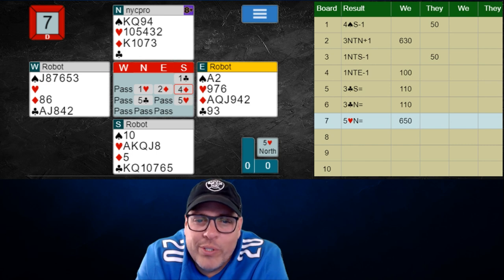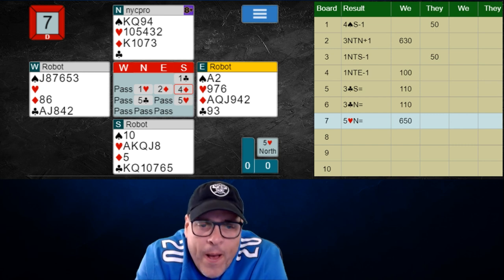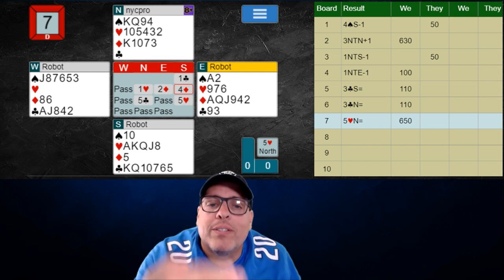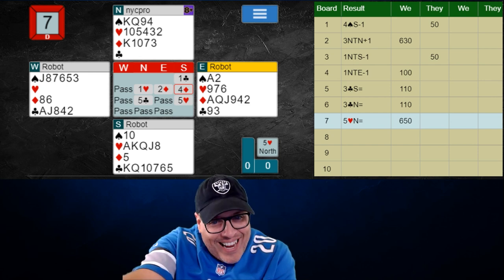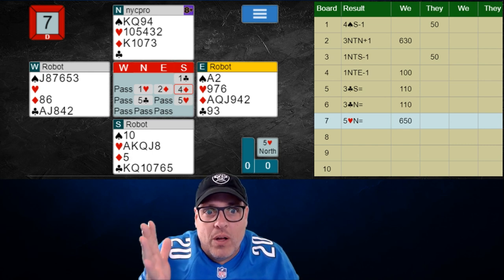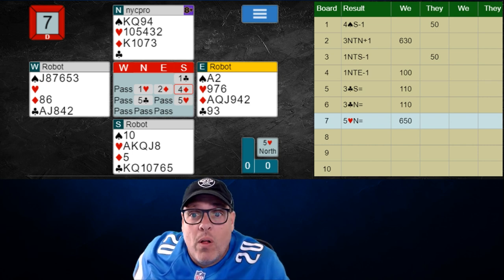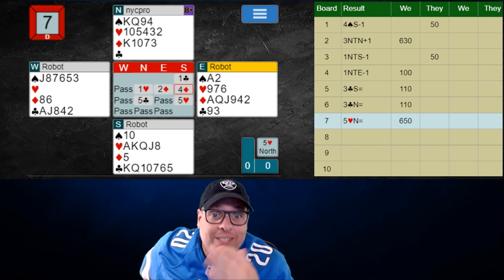Is this 15 points, or would you say it's worth much more than that, especially when we find a fit? It's unbelievably strong. If it went: a club, pass, a spade by partner — the opponents are probably getting in there most of the time — but now we would bid two hearts, and then bid hearts again later. That's how we show 6-5: we reverse into hearts and then bid hearts again. Partner thinks, 'why did they open a club?' Well, it's because they're 6-5. Open a club, bid hearts twice — that is 6-5.